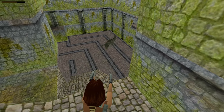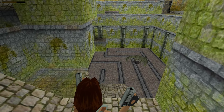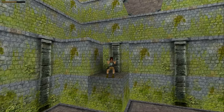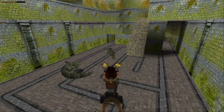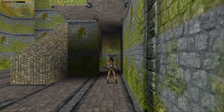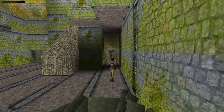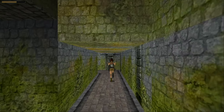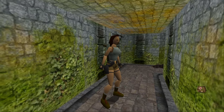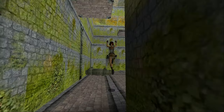If the first crocodile comes out, kill it from here. Sometimes he won't — instead you'll have to slide down the slope and quickly jump to that block there, where there's also a save crystal on the old versions. When you slide down, another one or two of the crocodiles will spawn, so just make sure to take them out. Then before using the save crystal, just come around here, take out the rat that spawns to your left, and pick up this large medipack. Now you can come up here and use the save crystal.